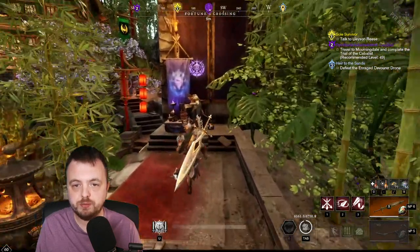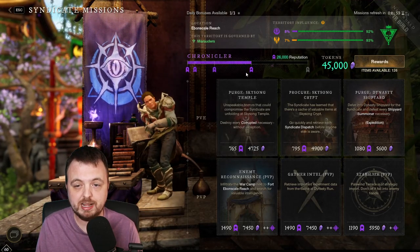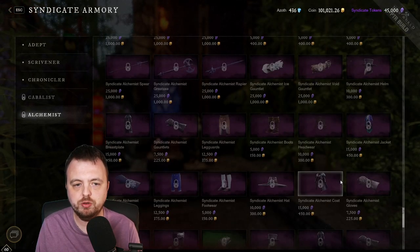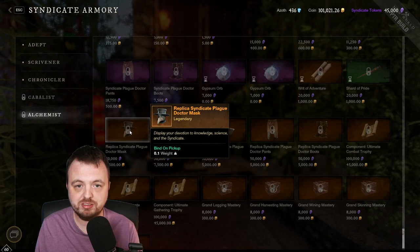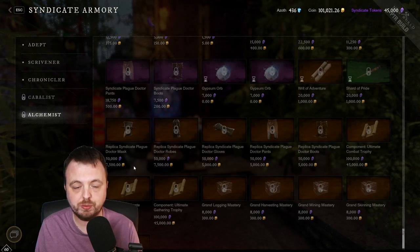One thing you also might want to do is simply save your faction tokens right now. It's a little hard to show on the PTR because there's a bug — I can't go past tier four — but the rewards have changed and more stuff has been added. There are sort of two types of players who will want to do this. All of the faction gear now has skins that you can go ahead and buy, but keep in mind they actually cost quite a lot.